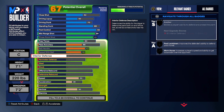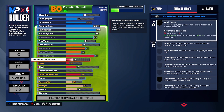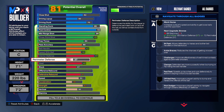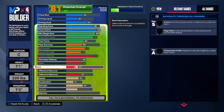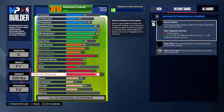For interior defense, max it out. Skip perimeter for now and move to steals — max them out. Interceptor is key and most big men don't have it. For perimeter defense, put it to 60 — we're not focused on blocks or off-ball beast, and most of those badges will unlock anyway because of our height. Keep perimeter at 60 and make sure to max out both offensive and defensive rebounds.